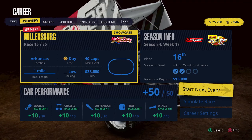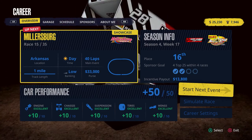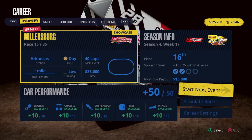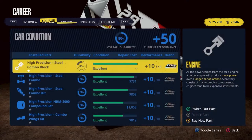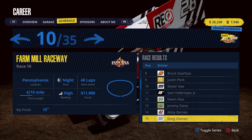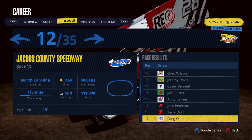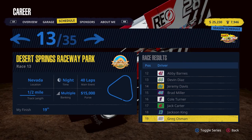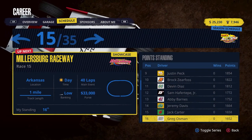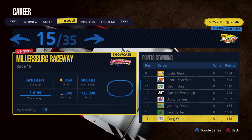Millersburg Raceway is up next in Arkansas — a one-mile track, daytime, low banking, 40-lap main event, $33,000 to the winner. Looking at our schedule: we finished 15th at Farm Mill Raceway in Pennsylvania, 14th at Circle Lake in Michigan, 19th at Jacobs County in North Carolina, 19th at Desert Rings in Nevada, and 13th at Grant Park in Indiana. We're sitting 16th in points with 1,652 points, only six points behind Jack Carter.